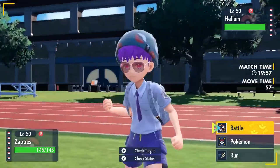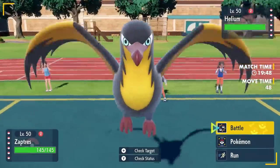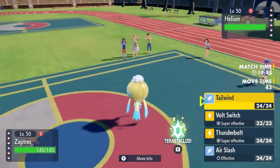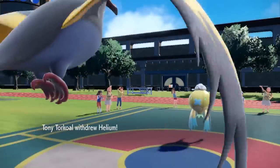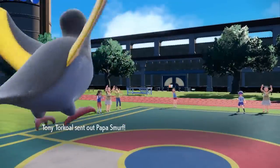I send out the Kilowattrel — the Kmart Zapdos — and my main goal is to either set up a tailwind or just go right for a Volt Switch. I know he has nothing that can stop a Volt Switch, but I'm actually thinking Bramblegast under a tailwind looks pretty nice against this team considering my Tera type. My thought process is to set up a tailwind — I know I'll be faster no matter what he sends in, so I get it up basically for free.